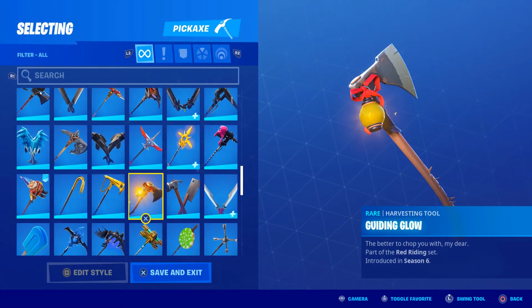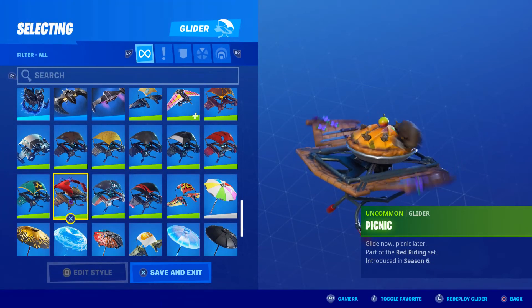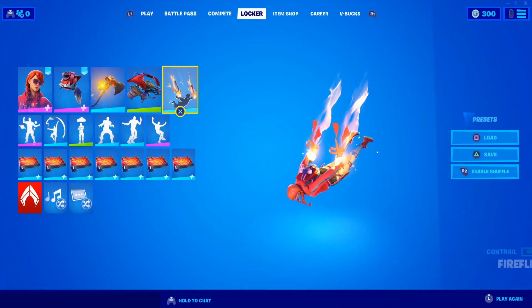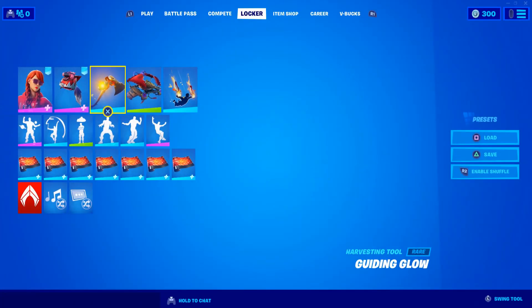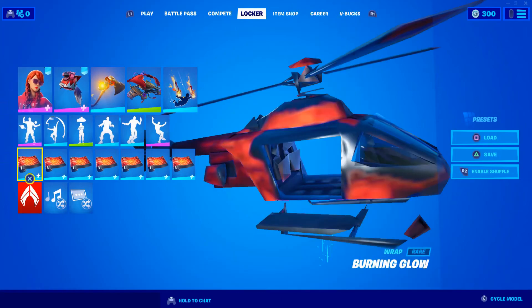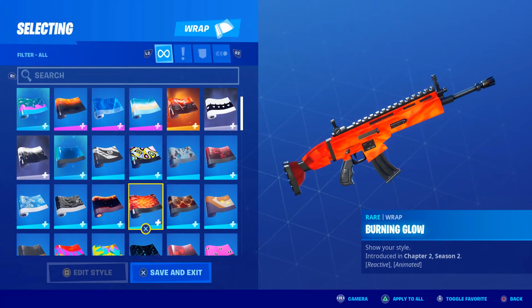To go along with her set, I'm adding the Guiding Glow pickaxe, which is from the original Red Riding set — Season 6 Battle Pass. The Picnic uncommon glider — again Red Riding set, Season 6. And the Fireflies contrail, also Season 6 Red Riding. So this is the original Red Riding stuff paired with the new one. The weapon wrap I chose is the Burning Glow from Chapter 2 Season 2 because it best suited her theme.